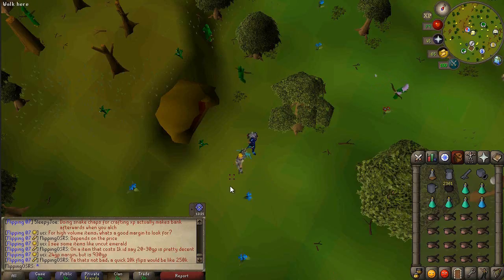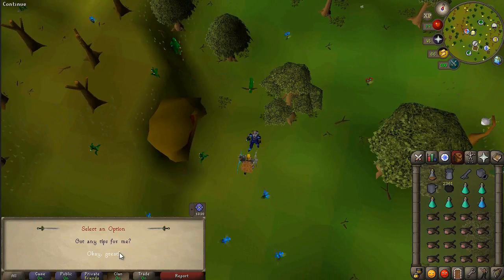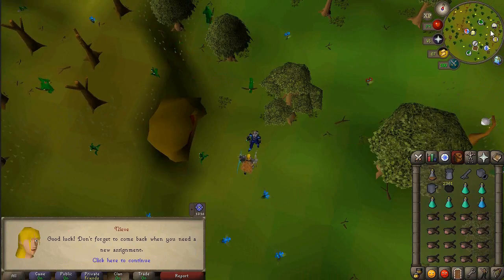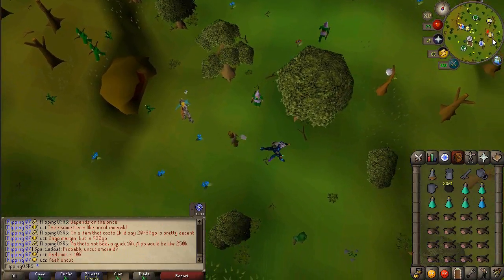We're going to go grab another task from Niamh and it's going to be Blue Dragons. I kind of want to do that but it's very slow. I think I may end up actually skipping that one, just going for more XP tasks even though I kind of do need the money. But I don't think Blue Dragons are really that great money and they're a very slow task.